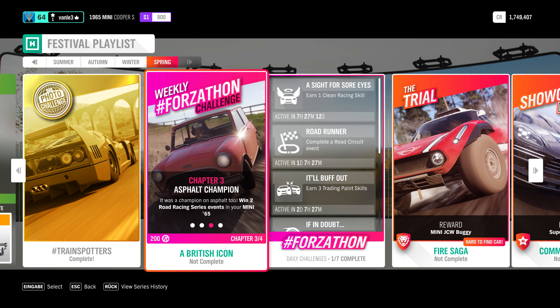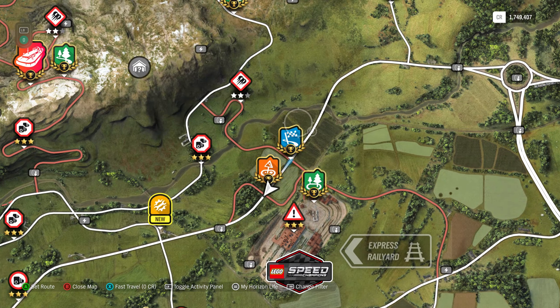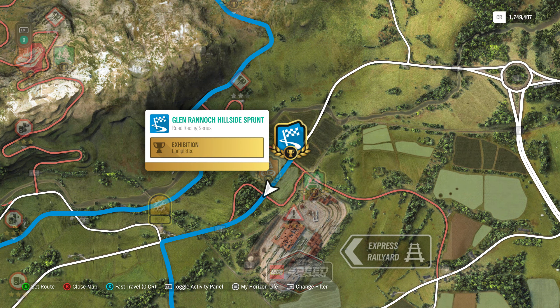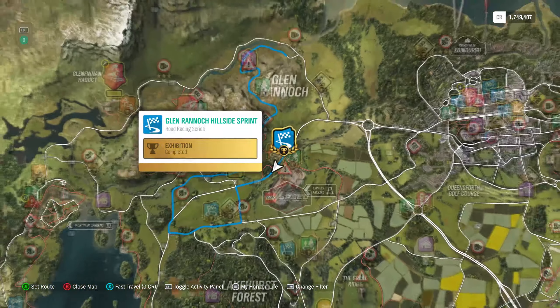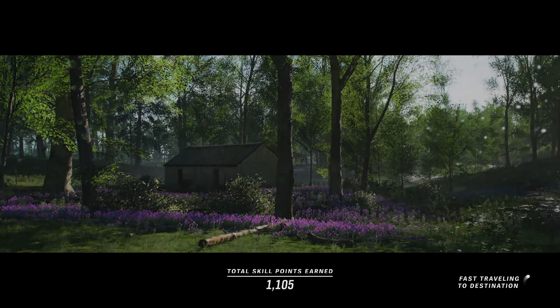Now we have Chapter 3: Asphalt Champion. It was champion on asphalt too - win two road racing series events in your Mini. Road racing are the blue ones on the map, so we'll see each other when those are done in just a moment.